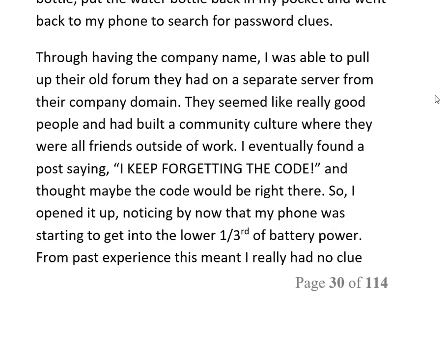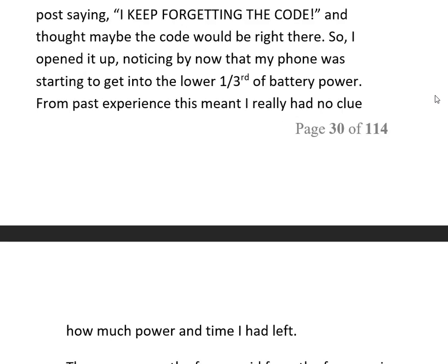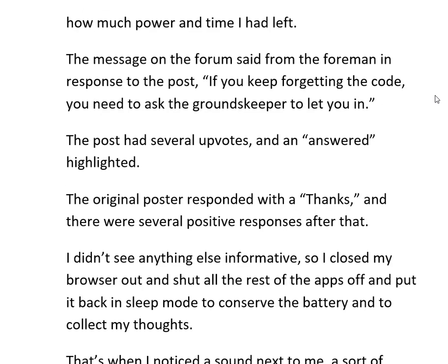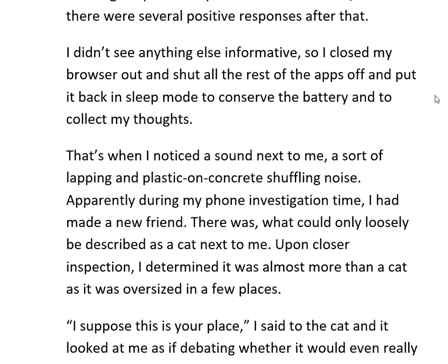Through having the company name I was able to pull up their old forum on a separate server from their company domain. They seemed like really good people who had built a community culture where they were all friends outside of work. I eventually found a post saying 'I keep forgetting the code' and thought maybe the code would be right there. I opened it up, noticing my phone was now in the lower third of battery power — from past experience I had no real idea how much time I had left. The foreman's reply said: 'If you keep forgetting the code you need to ask the groundskeeper to let you in.' No luck. I closed the browser, shut off the rest of the apps, and put the phone back in sleep mode to conserve battery and collect my thoughts.